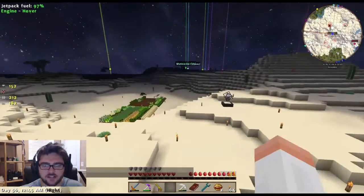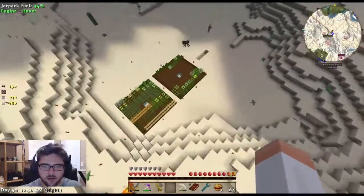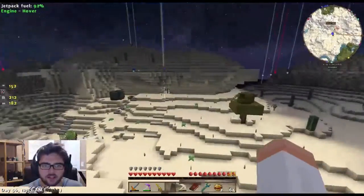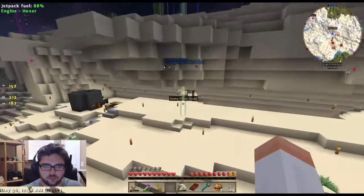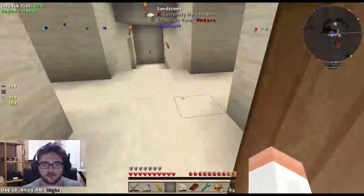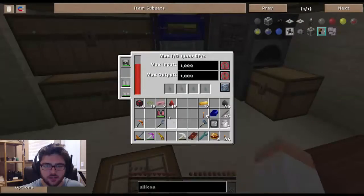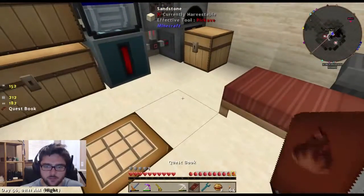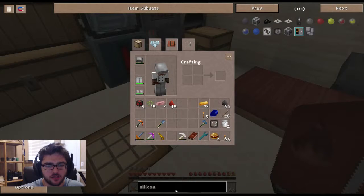It ain't fast, but we can fly now guys! Look at us. Oh, the fuel is pretty terrible. It's pretty bad but it works, and that is the important thing. Let's top that off. Now the quest wants us to craft an electrical steel jetpack.